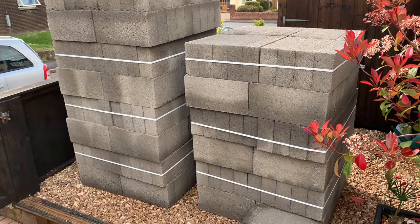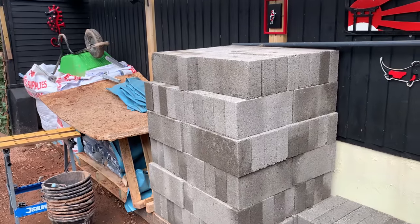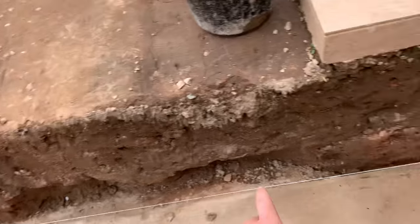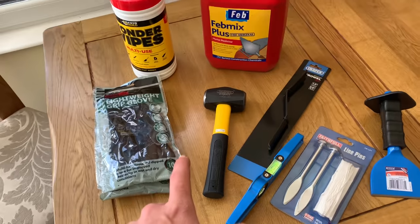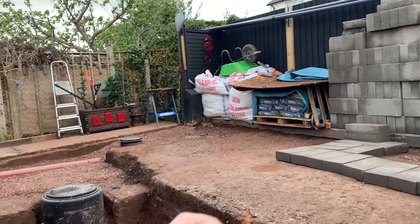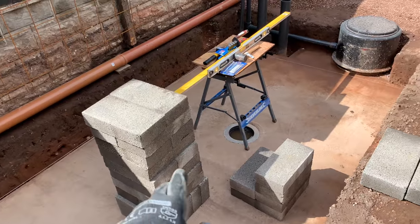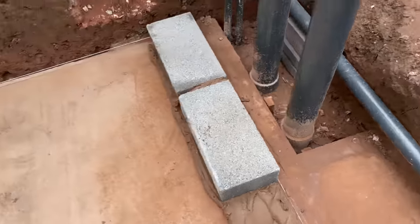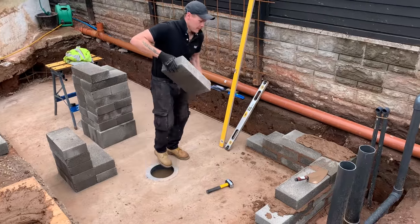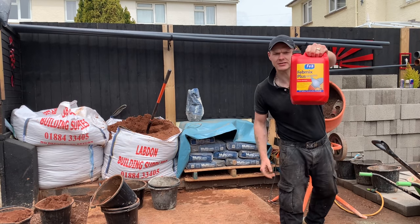I've already moved one lot of blocks. I called my mate Rob — one at a time, one at a time. I'll be built like Arnie by the time this is finished. These corners are square at a complete 90 degree angle. I've done it using the 3-4-5 rule. I've got some new goodies so I'm all ready to rock and roll, let's just smash this out today. First blocks going in — slow and steady, I'll get it done.